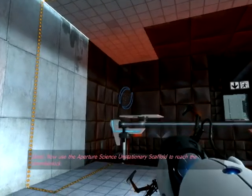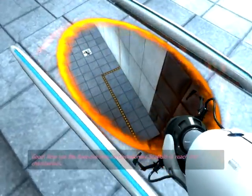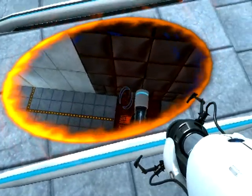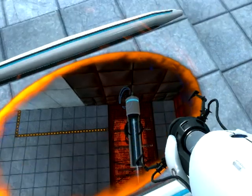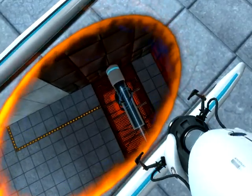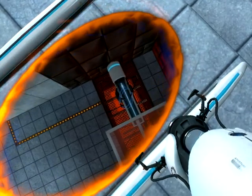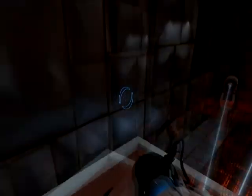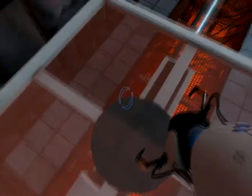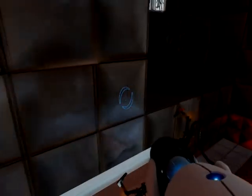Now use the Aperture Science Unstationary Scaffold to reach the chamber lock. That's really not that hard. They should really have elevator music in this game — it would fit in pretty well. The warning times on this one are pretty bad too. I like it though — it's a good game.